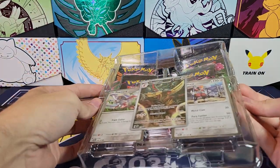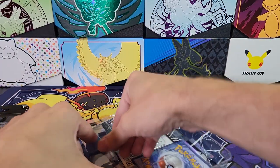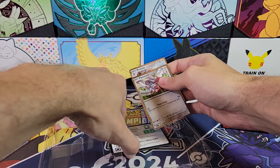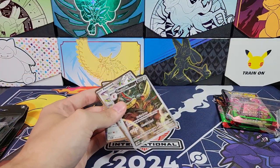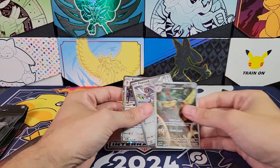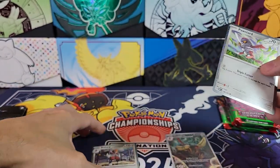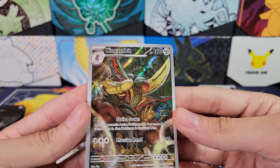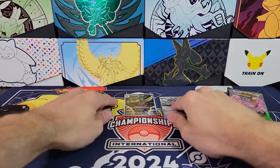Take everything out and we'll take a look at everything. So four packs and promos. I'm getting these out without messing them up too much, because I am giving them away to someone. There's your code for the box. Here's the promos — these are from the set, but they are Cosmos foil for the Pontiard and the Bisharp. Very nice. And King Gambit Illustration Rare. Very nice. So those will be part of the giveaway.